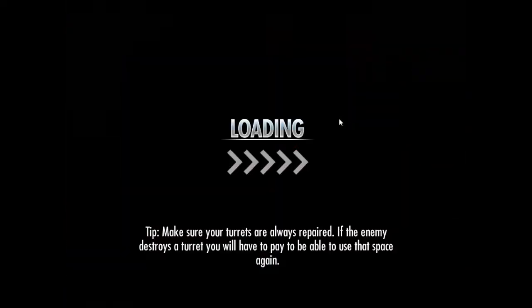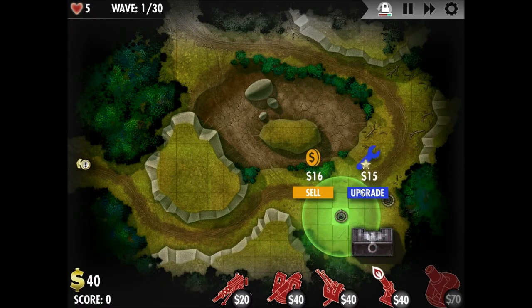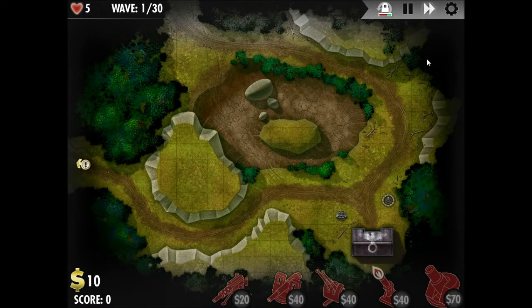This level walkthrough is going to cover Southeast Europe Heatwave in the Axis campaign of i-Bomber Defense. This is the sixth mission, including all the counterattacks.